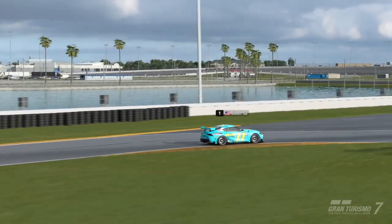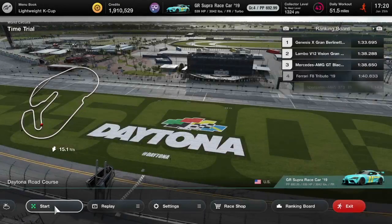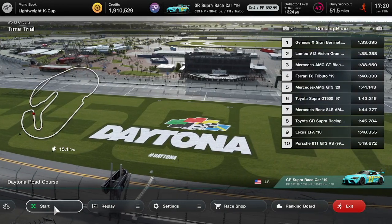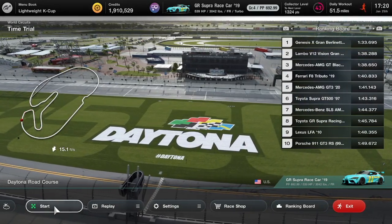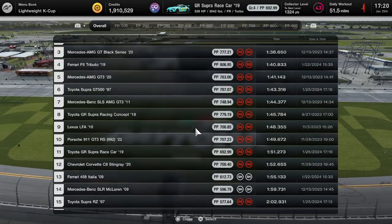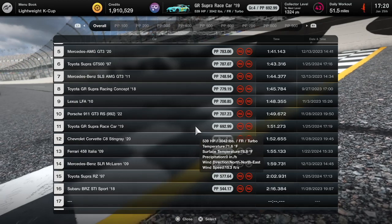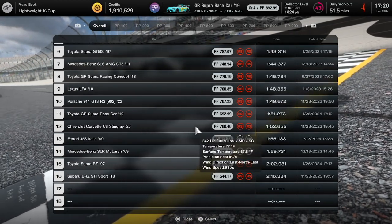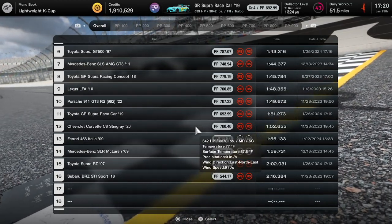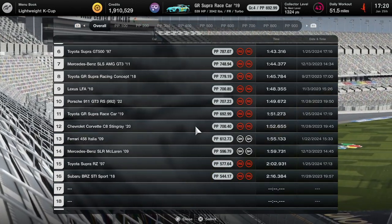1:51 here for this Supra — let's see where that puts it. It's not in the top 10. It's going to be 11th — 1:51 puts it between the Porsche GT3 RS at 11th and the Corvette Stingray C8.